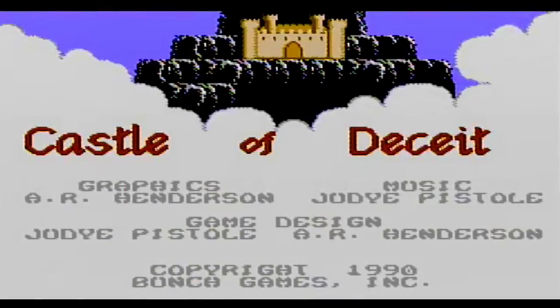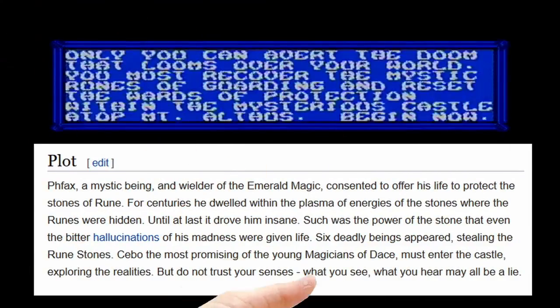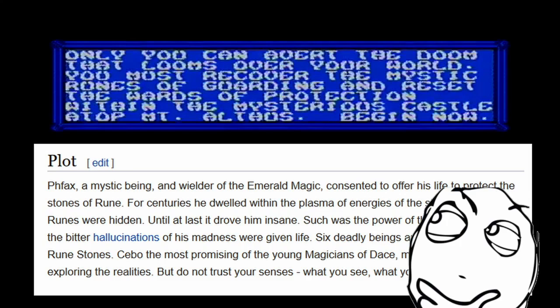Now the title screen itself is nothing too concerning — there's no options or anything, so I guess we'll just jump right into it. It seems we're a mighty wizard in charge of gathering these mystical runes to restore the seals of protection all around the castle. And that's all I can find about this game — that's the story, I guess.